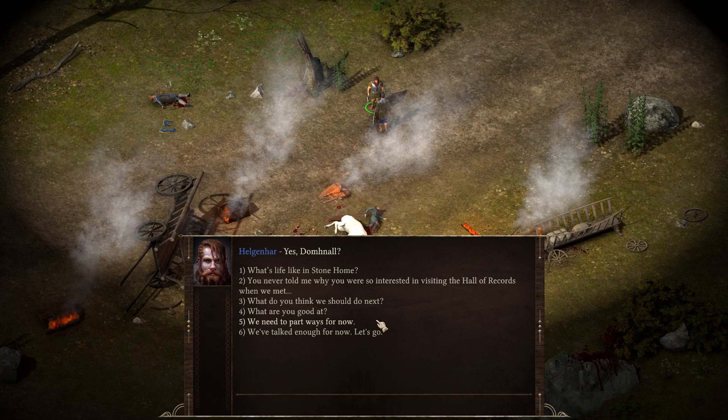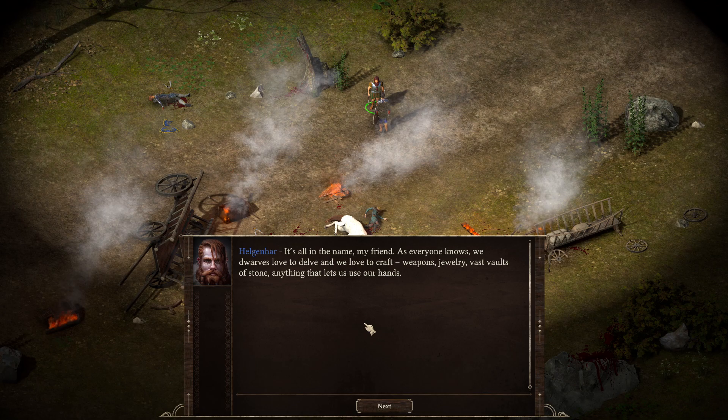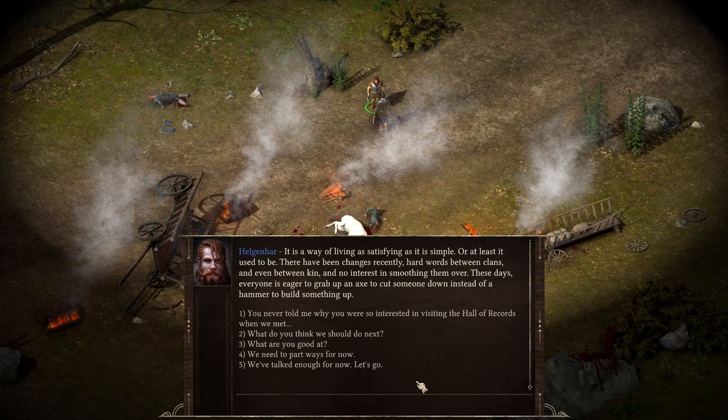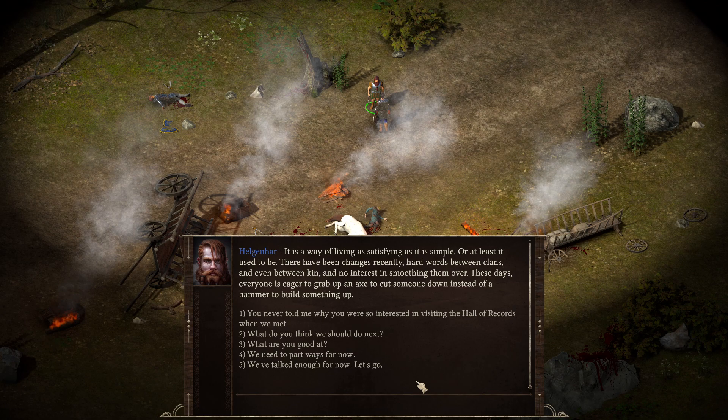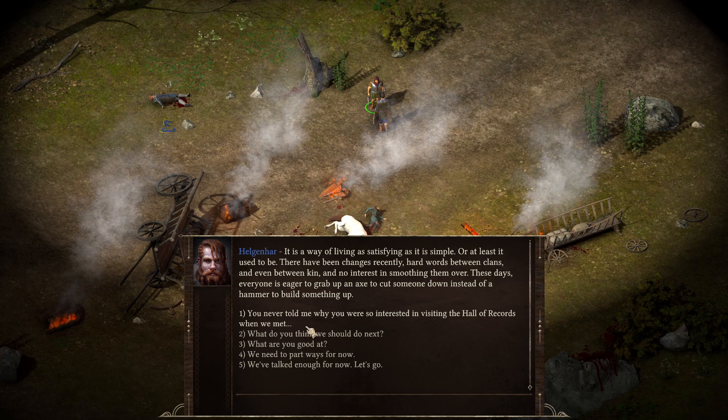What's life like in this stone home? It's all in the name, my friend. As everyone knows, we dwarves love to delve and we love to craft — weapons, jewelry, vast vaults of stone. Anything that lets us use our hands. It's a way of living as satisfying as it is simple. Or at least it used to be. There have been changes recently — hard words between clans and even between kin, and no interest in smoothing them over. These days, everyone is eager to grab up an axe to cut someone down instead of a hammer to build something up.